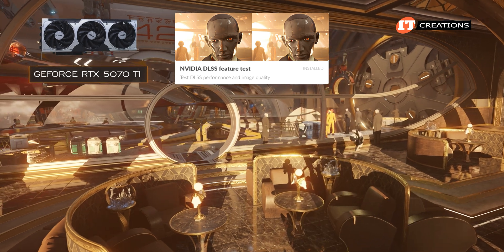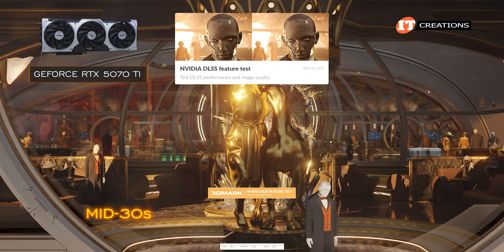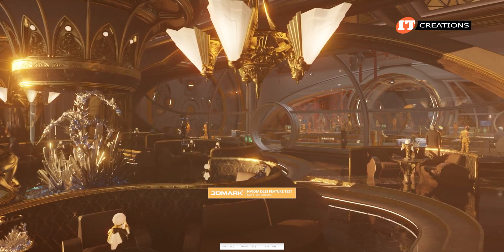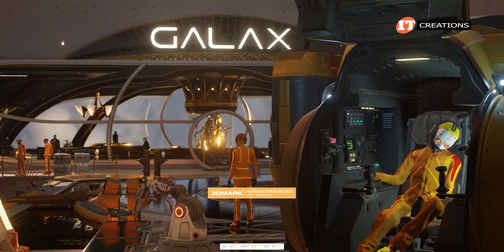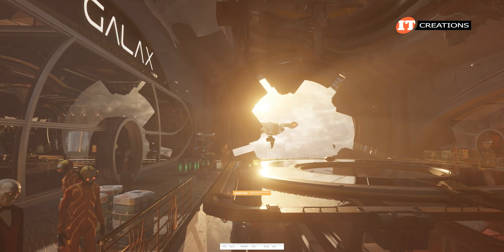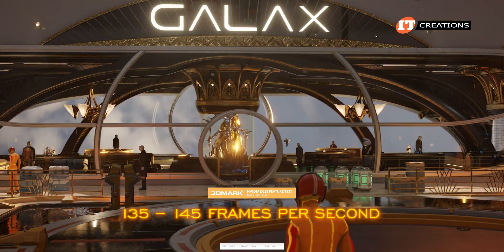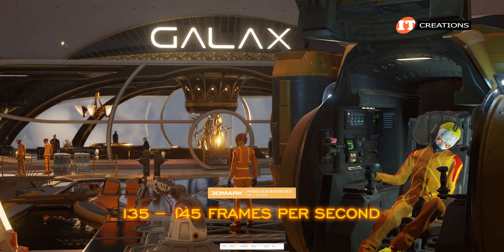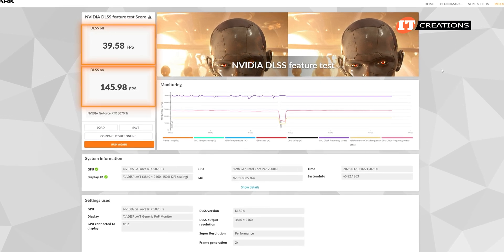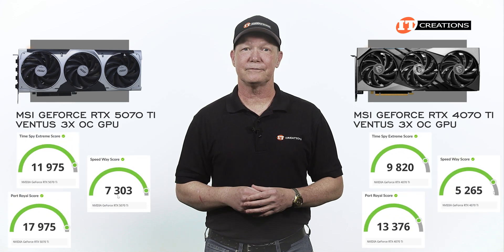And now the 5070 Ti with and without DLSS4. Without DLSS4 in Part 1, it was running at mid 30s to 40 frames per second, which is actually quite good. Part 2 shows the rendering with DLSS4 enabled — we are getting some very high frame rates of 135 to 145 frames per second. The real results: 39.59 frames per second without DLSS4 and 145.98 with DLSS4 enabled. Statistically, there was a significant difference in performance across the board.